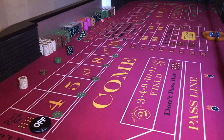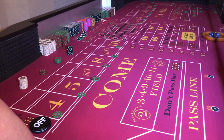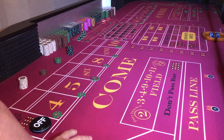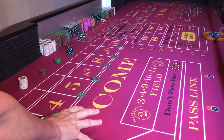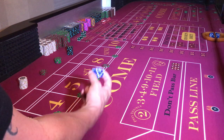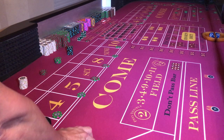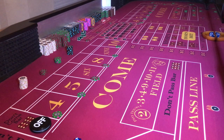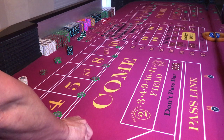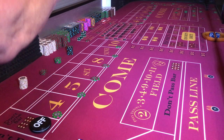The table was made to specs, shipped in, assembled — I practice on it to get as close to casino specifications as possible. The only thing I'm going to do now is reorder new dice because these aren't really to spec. I'll be getting proper spec dice hopefully in the next two weeks. My bets are on.